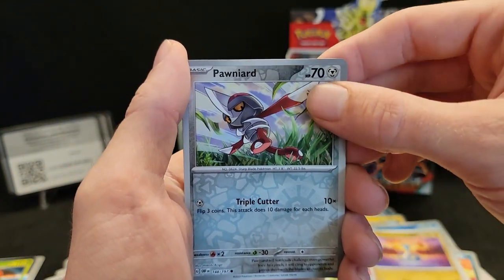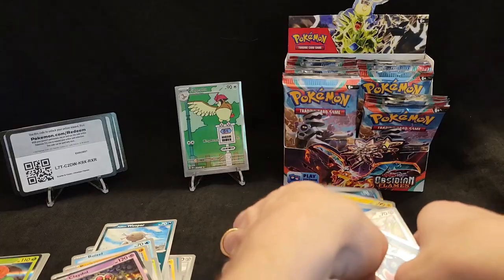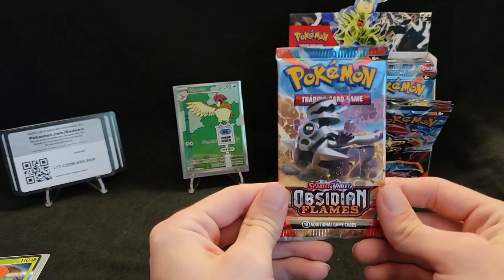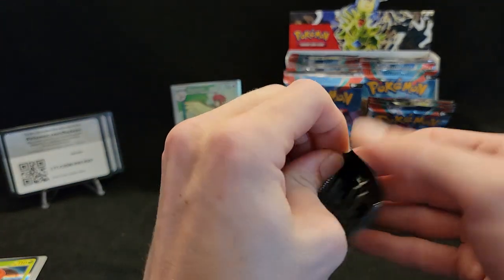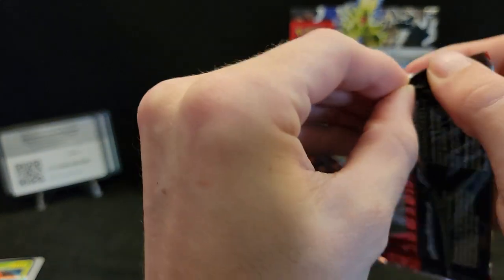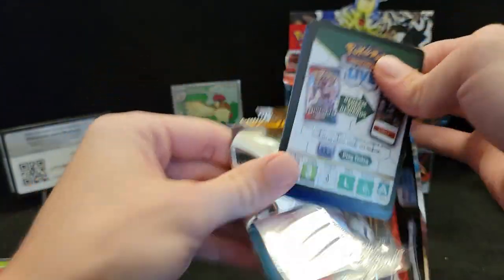Reverse Ponyta and a hollow Palafin. Let me get this area cleaned up a little bit and we'll open up our next pack. I've already pulled the Reverum special art twice already, so I'm hoping to get one of the other special arts. Everyone wants that Charizard, but I wouldn't be upset with the Gholdengo — the Gholdengo is a nice pull.